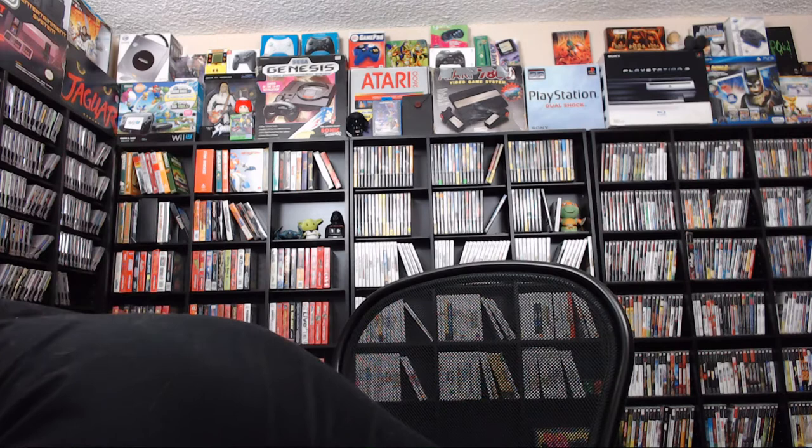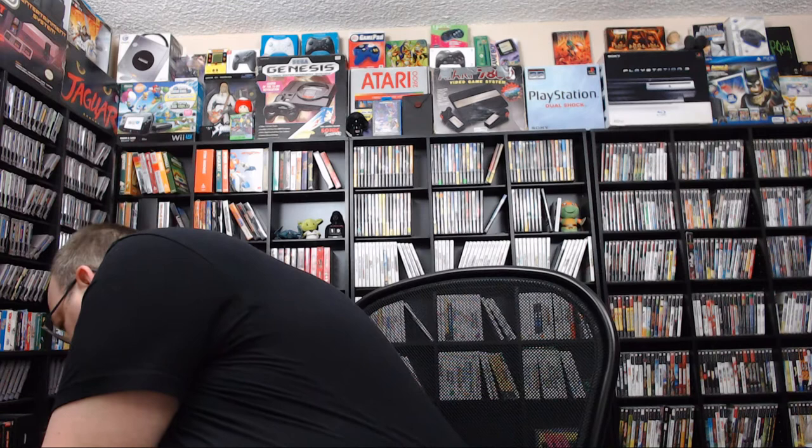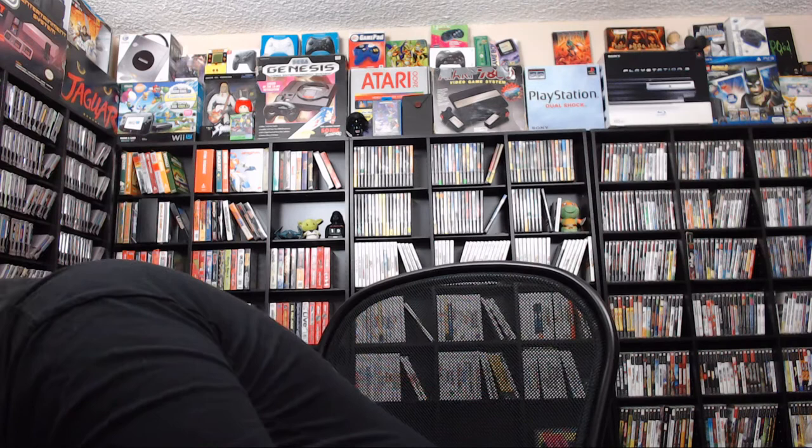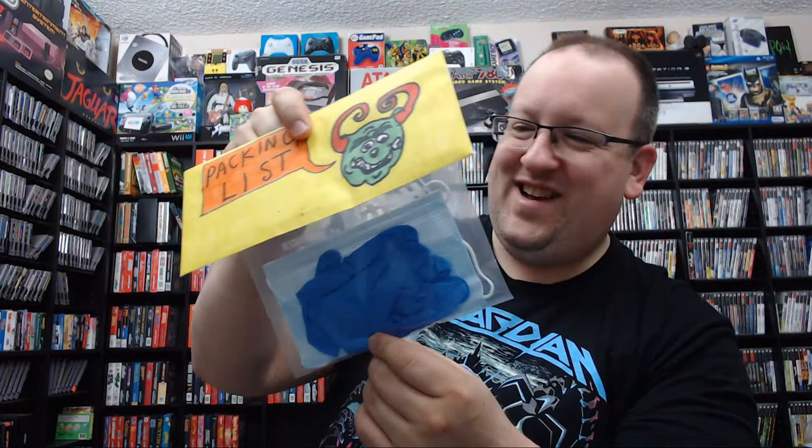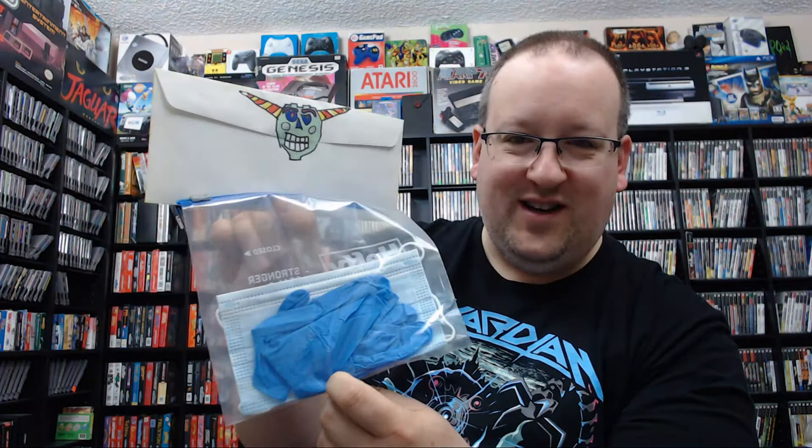I haven't actually cut the tape yet so let's do that real quick. He included a knife — a Sears Craftsman utility knife, very nice. I think mine is actually quite similar, so that'll come in handy. There's a packing list with everything included, some custom artwork, and mask and gloves. These are actually the same kind of masks that I wear at work, so I'll have a spare.